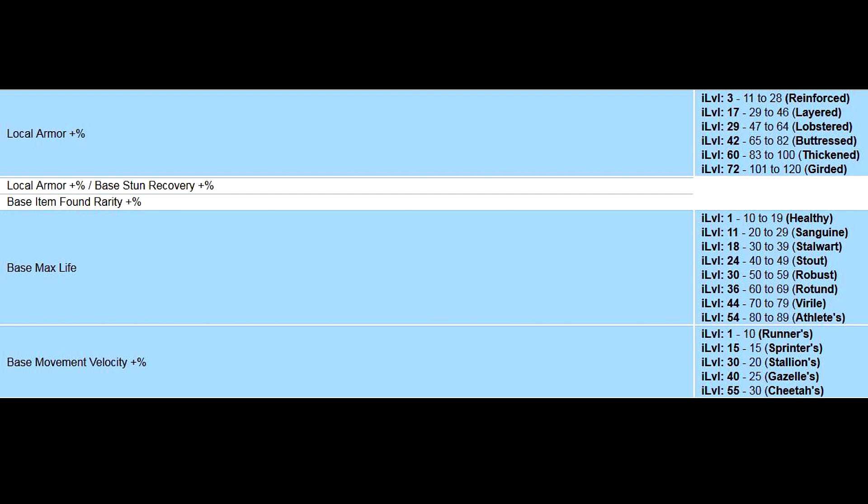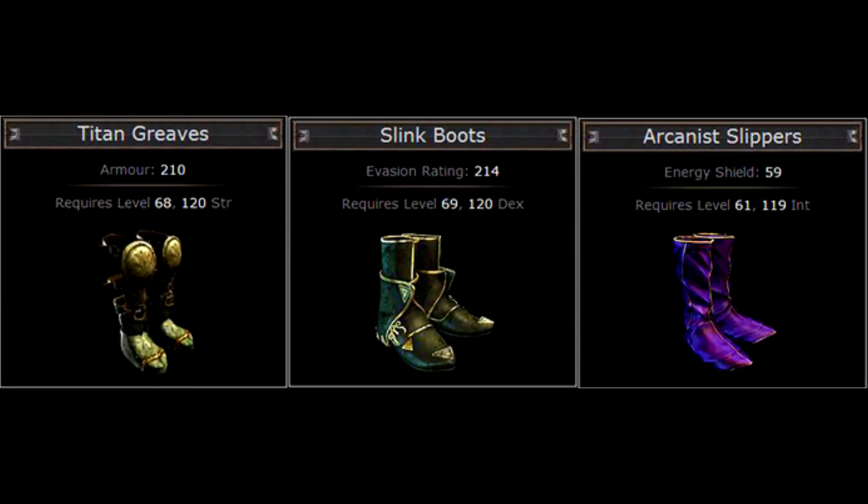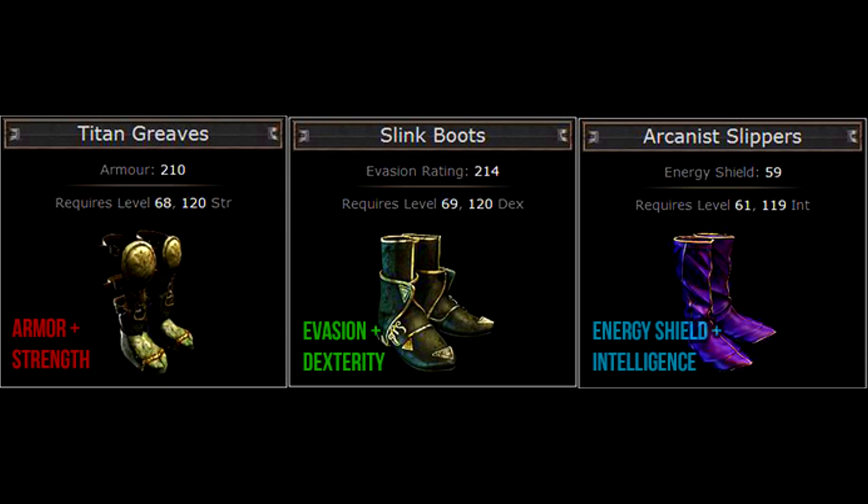So let's get started. As with any other equipment, the base type of boots comes in armor, evasion, and energy shield base variants. And in between you have the hybrid armor-energy shield, armor-evasion, and evasion-energy shield types. Armor-based boots can roll increases to armor and strength; evasion-based boots can roll increases to evasion and dexterity; and energy shield-based boots can roll increases to energy shield, intelligence, and mana. A pure armor, evasion, or energy shield base can roll higher values of that property compared to hybrid versions, so most people prefer non-hybrid boots when concentrating on one form of damage mitigation.